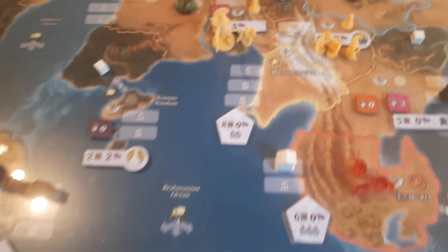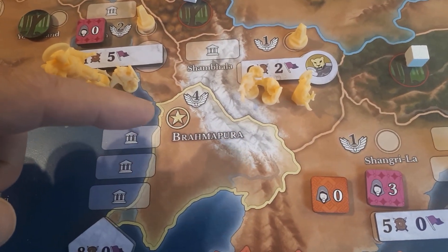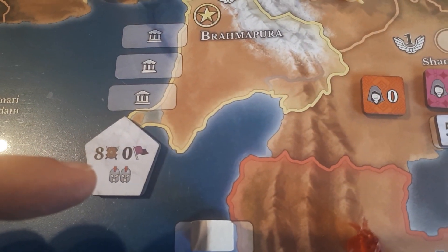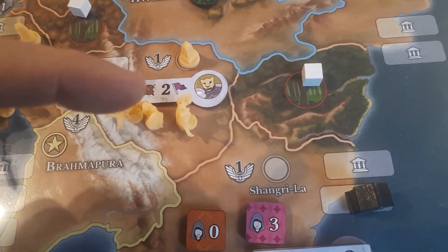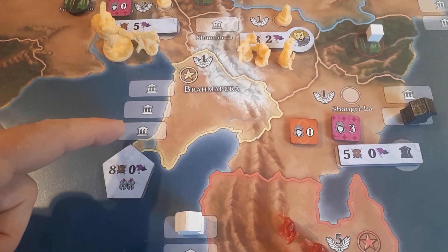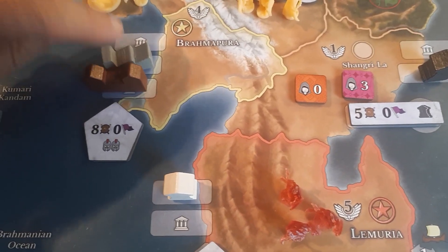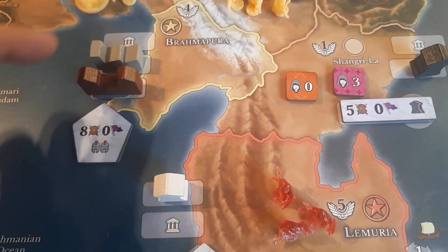Each area has a power value and a control marker spot, which is used to place control markers. Then there is a property marker, which determines the defense values of an area — here it is for a minor nation. Each minor and major nation area also has building spots, which is where you place the buildings in the game.